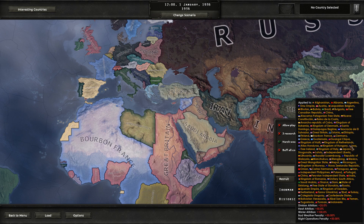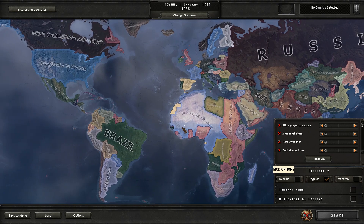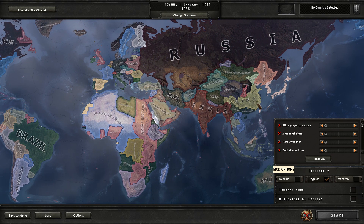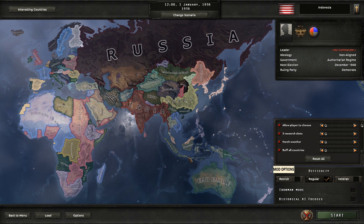It basically busts all countries - gives everybody a lot of crap and buffer countries. I think I'm just going to start by selecting a country. As far as I understand, this just literally flips everything. Why don't we just pick something like Indonesia.